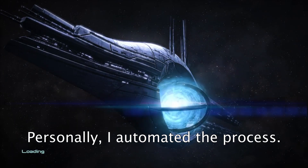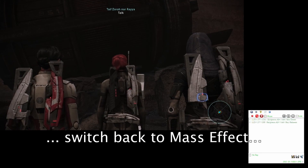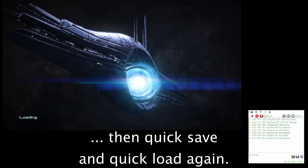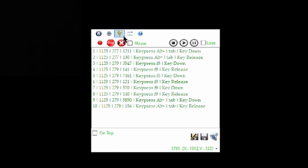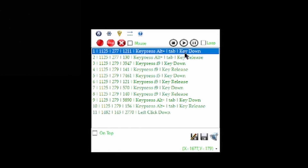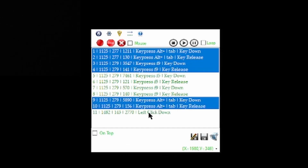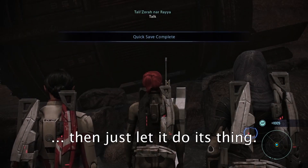Personally, I automated the process. To do this, I use an app called Mini Mouse Macro. I just press the record button, switch back to Mass Effect, and quick load to get the XP back on the screen. Once I've done that, I stop Mini Mouse recording, delete the recorded inputs I don't need, then go back to Mass Effect again.